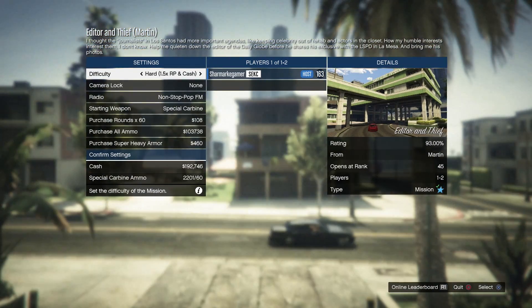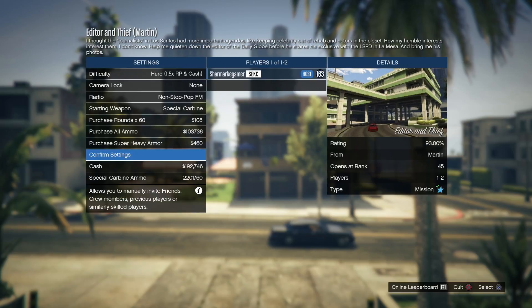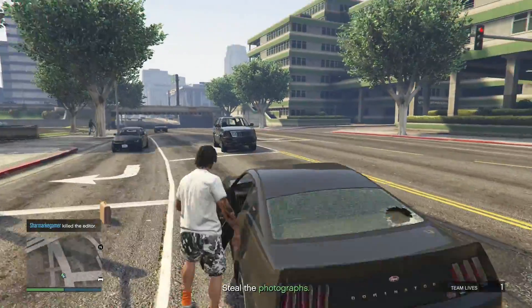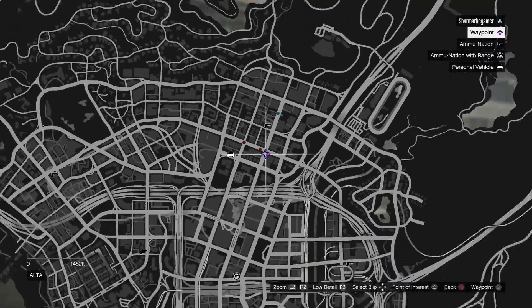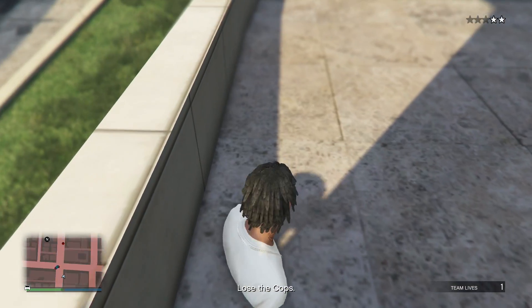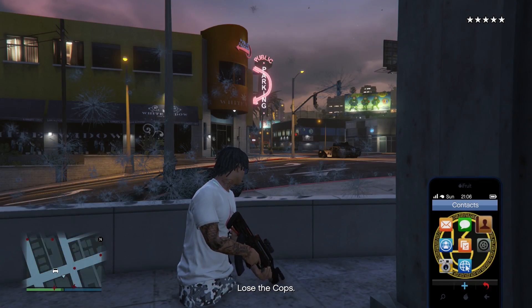Don't forget to take Heart because you're gonna get more RP and also money. Start the mission, then simply kill him and take the photographer. Come to this location and just walk into the wall — you will be inside there.